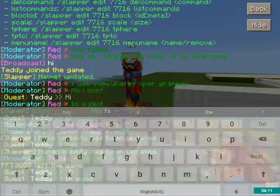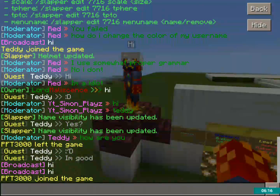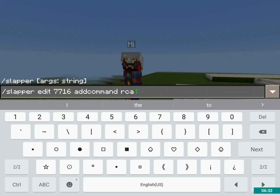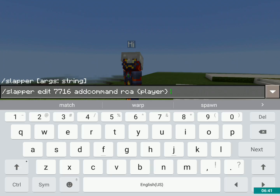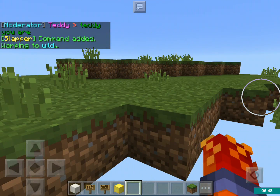Looking through the edit menu again — there's name visibility, and add command, which is one of the most important ones. Slash slapper edit 7716 add command, and then I type the command I want without a slash. So let's say RCA — run command as — and then the player (here it's "player" in curly brackets), and then let's say "warp wild". Now when I tap it, I'm going to warp to the wilderness.